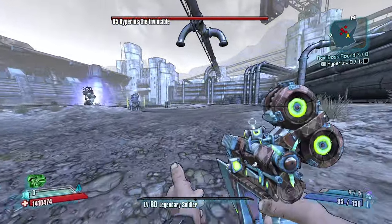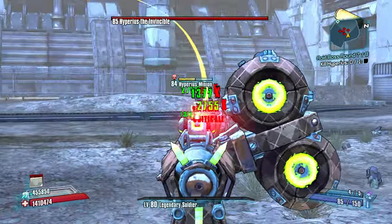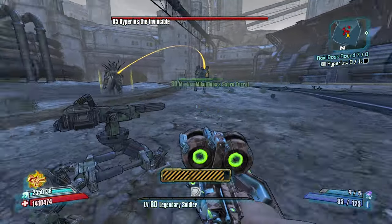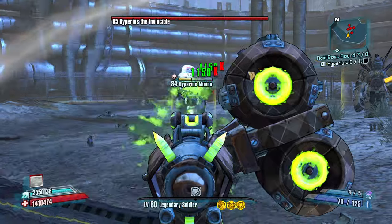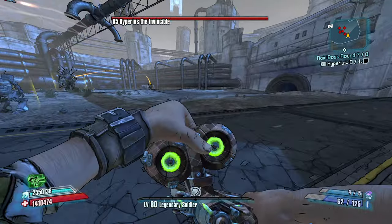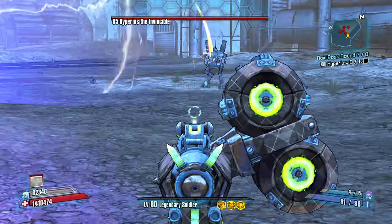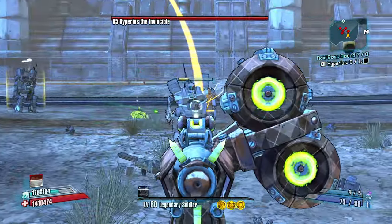Not bad. Toss one, toss two, reclaim. I didn't get it off that time — it's rough. Toss one, toss two, reclaim. Good. Get a reload off. And with the extra movement speed I'm getting from these action skills, it's making the missiles a lot harder to hit me — even when I'm aiming down sight. As soon as my kill skills are over, I get them right back.